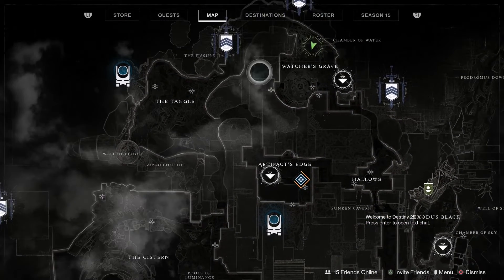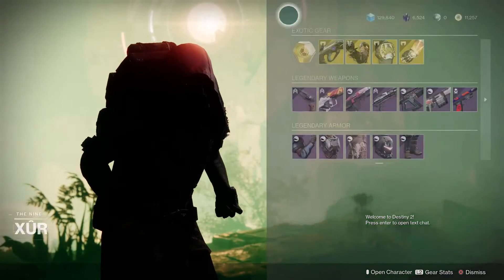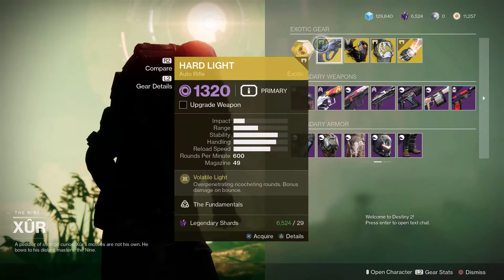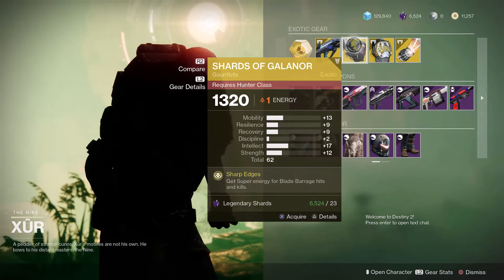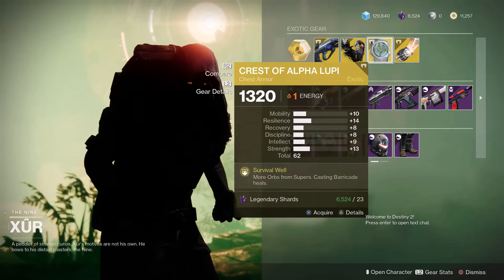Alright, so today Xur can be found on Nessus near the Watcher's Grave Spawn Point. He has for us today Hard Light Auto Rifle, Shards of Galanor Gauntlets for Hunter, and Chest of Alpha Lupi for Titan.